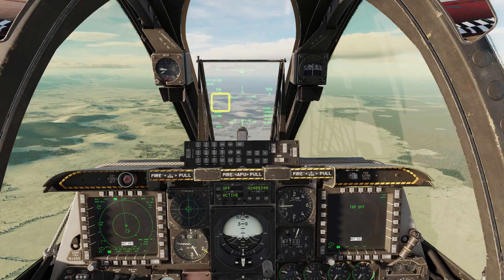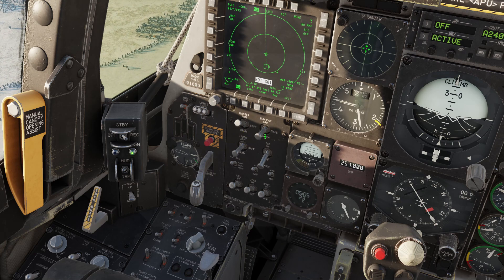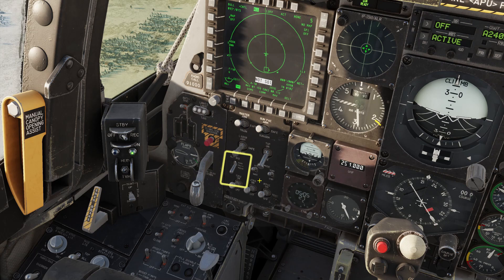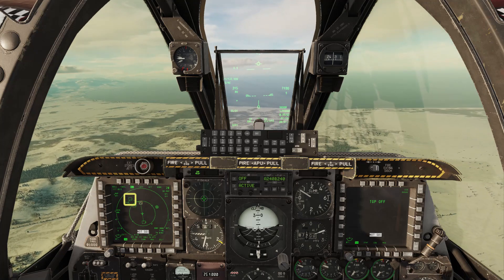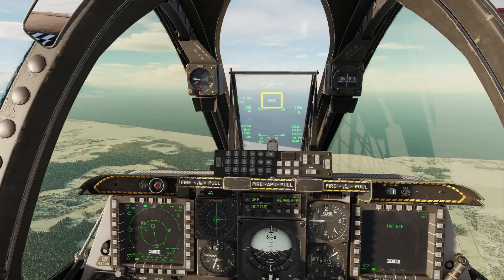Check that your HUD is set. Master arm set, gun pack armed. Gun ready should light. Altitude source to radar. Lower the seat a bit, as this will help keep the gun reticle on the HUD later. Data management up and down to set your target waypoint to speed. Cycle through master modes to guns mode.